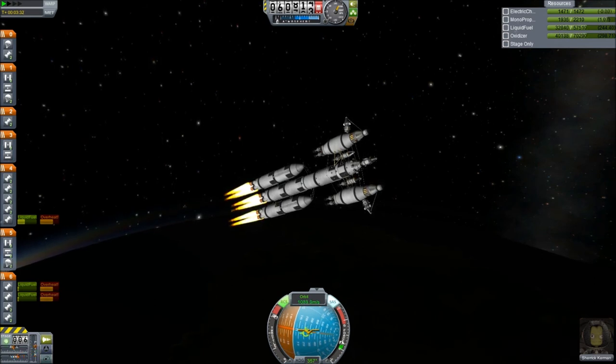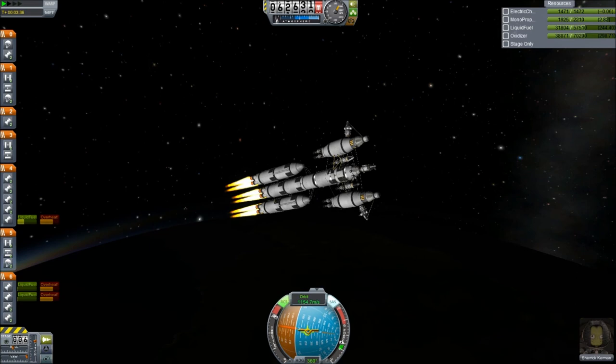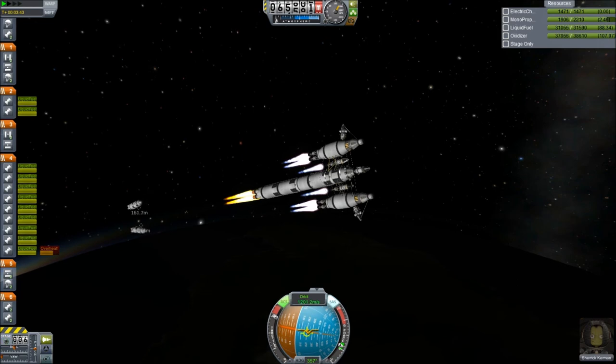The final stage separation is about to happen now — dropping off those final two fuel tanks on the outside, and all the nuclear engines activate as well. They're there, so I might as well use them now that the fuel tanks aren't in the way of the thrust.